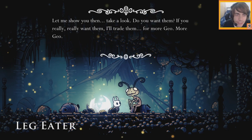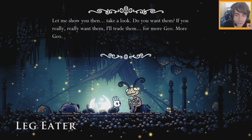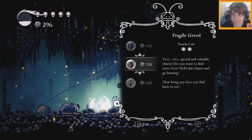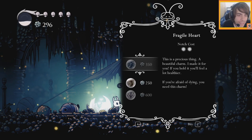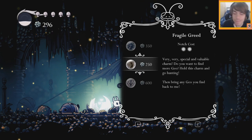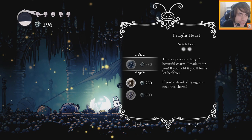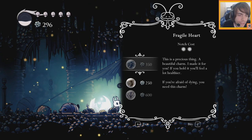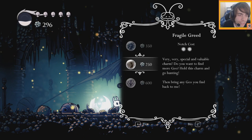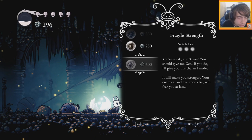Let me show you then. Take a look. Do you want them? If you really, really want them, trade them for more geo, of course. What a fucking... dude, like, pay him, and then pay him just to see the stuff, and then pay him more to actually get them. Fragile Heart — if you hold it, you'll feel a lot healthier. If you're afraid of dying, you need this charm. Fragile Greed — hold this charm and go hunting, bring any geo you find back to me.